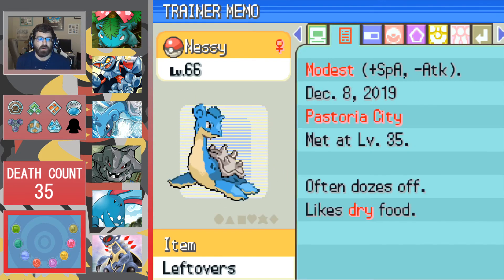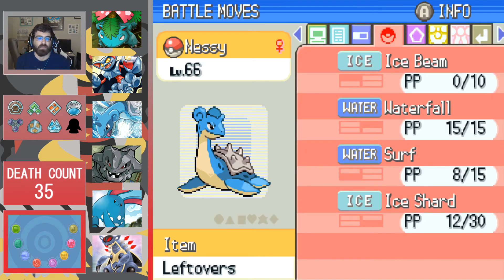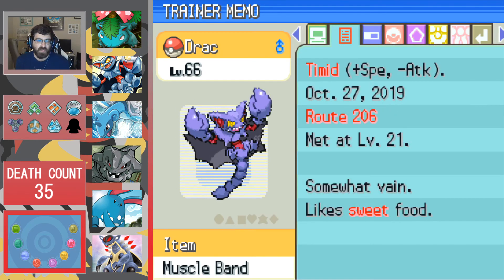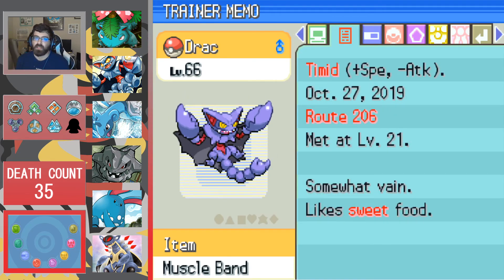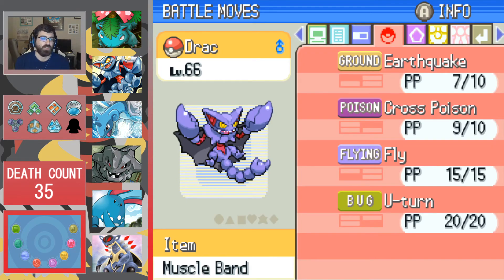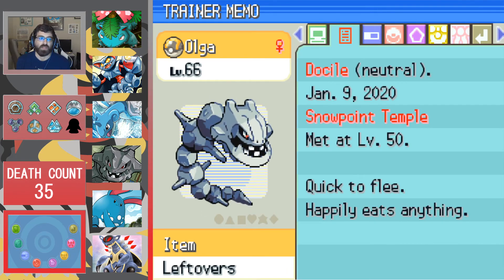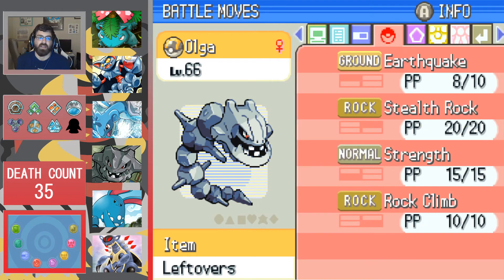We have Nessie, our Modest Lapras, holding the Leftovers with Shell Armor, rocking Ice Beam, Waterfall, Surf, and Ice Shard. We have Drac, our Timid Gliscor, holding the Muscle Band with Hypercutter, rocking Earthquake, Cross Poison, Fly, and U-Turn. And we have Olga, our Docile Steelix, holding the Leftovers with Rock Head, rocking Earthquake, Stealth Rock, Strength, and Rock Climb.